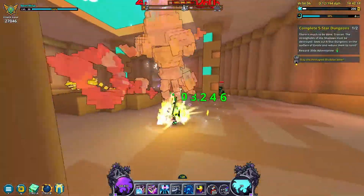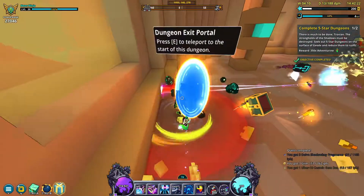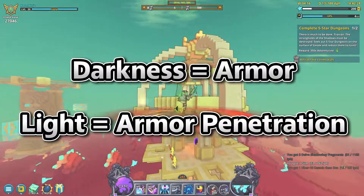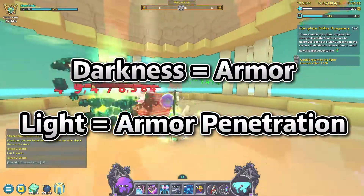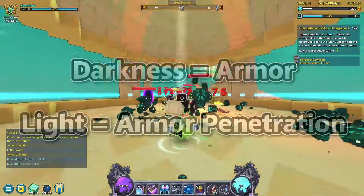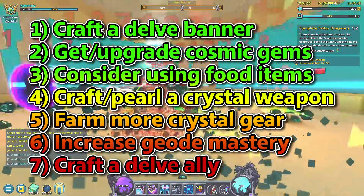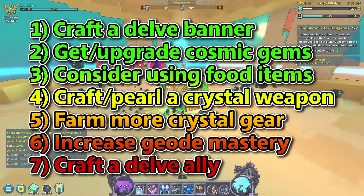That's about it for this intro guide on light level. Let's do a quick recap: darkness is a stat that geode topside and delve enemies have that gives them bonus resistance, and light is a stat you can get to pierce through enemies' darkness resistance. Up on the screen now is a list of all the easy ways to obtain light mentioned earlier in the video — I recommend screenshotting this in case you need to reference it in the future.